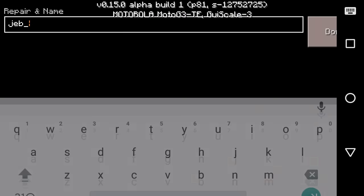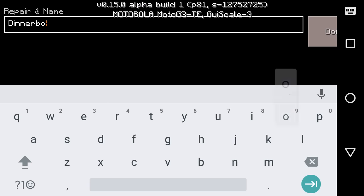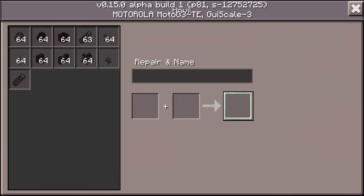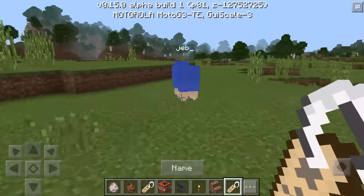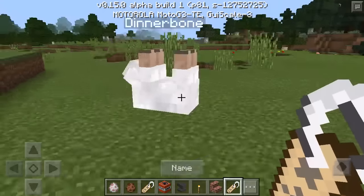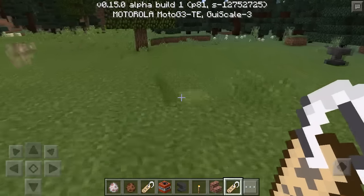Now the other trick is that you can name any mob 'Dinnerbone'. Naming any mob Dinnerbone flips them upside down. This works on every mob, every single mob.